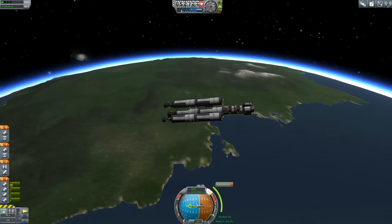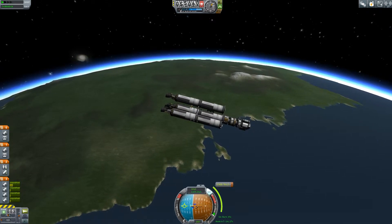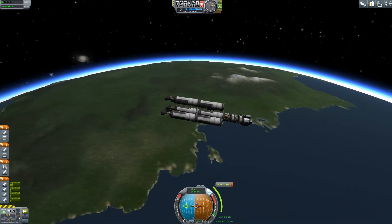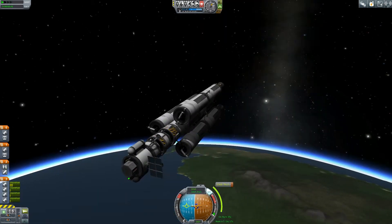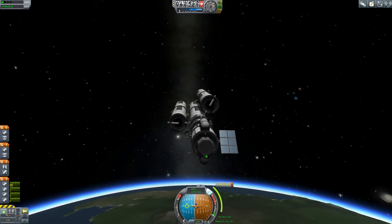Look how nimble this craft is. And once we get out of the thick atmosphere, like we kind of are now, I'm going to unfurl the solar panels — like so. That is good. We're going to test the legs — just post-flight checklists. Good.